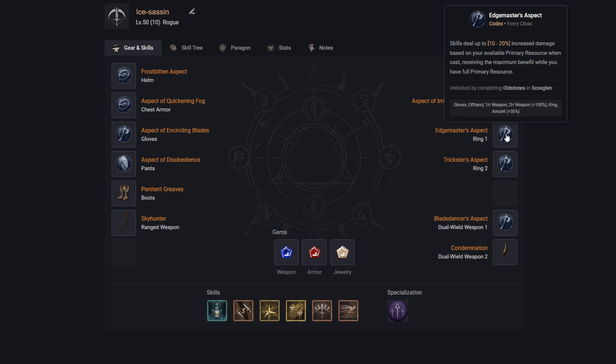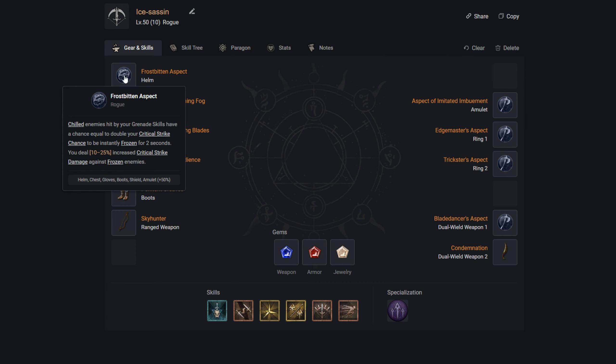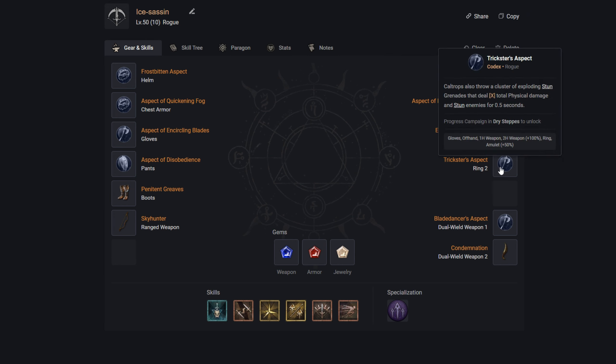For the second ring, we have the Trickster's Aspect: Caltrops now throw a cluster of exploding stun grenades that deal total physical damage and stun enemies for 0.5 seconds. This works with the Frostbitten Aspect because the exploding grenades count as a grenade skill — this was actually one of the main ways to freeze enemies in my testing. It also keeps enemies inside the Caltrops area, stacking that 3% increased damage per second while dealing Cold damage and stunning them for more crowd control.